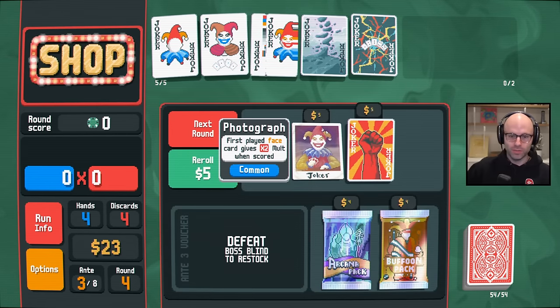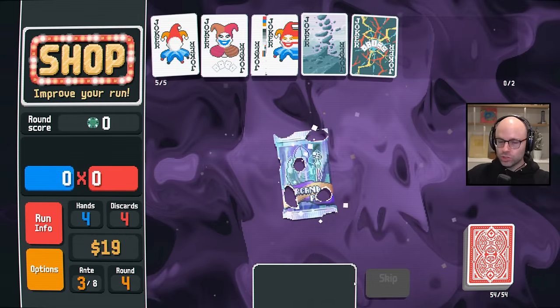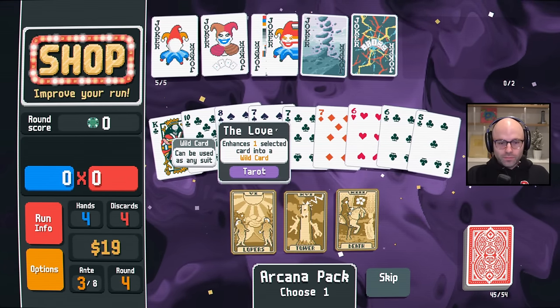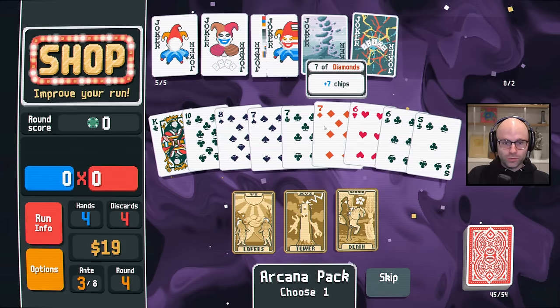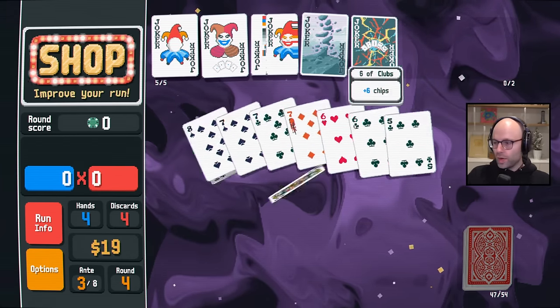You have to use your discards first, if possible. And it may not always be possible, but if possible. Start with the jumbo arcana. At least our economy is looking good. Straight flushes would also be worth something. Seven of diamonds — congratulations, you're wild.